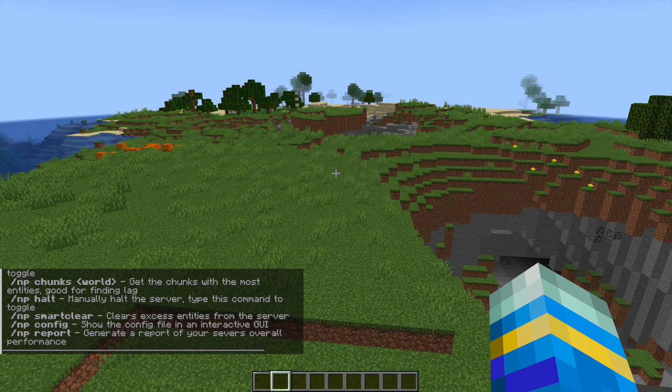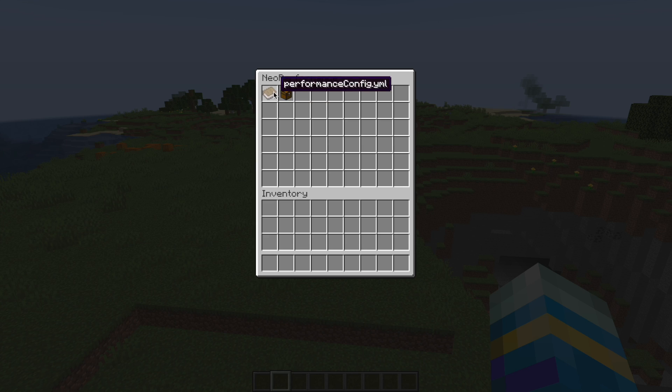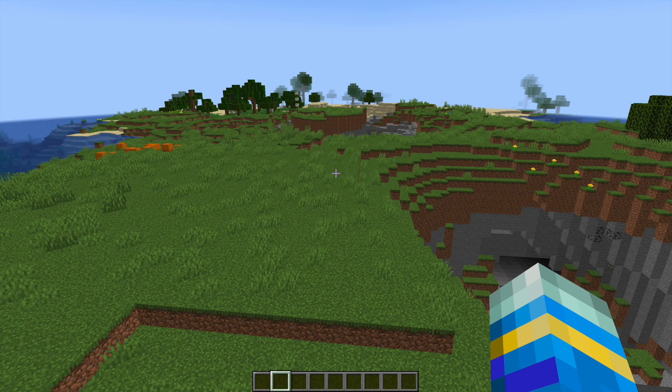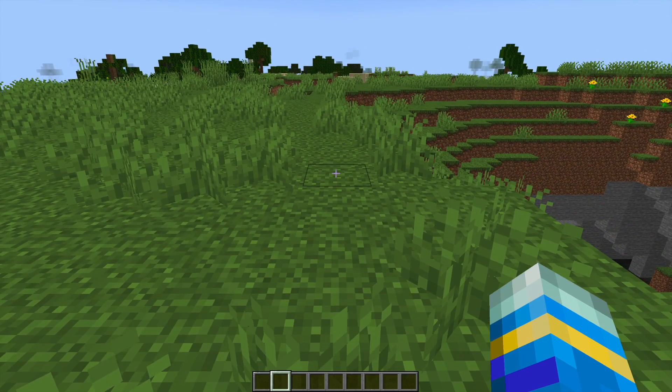The final thing we're going to briefly look at is the config inside the game. If we do /np config this is going to bring up a GUI — there's a language folder which is the chest, and the config.yml in the book. We can go into any of these settings such as halt settings, halt breaking — do we want that to be true or false? We can set that to false so when we halt we are not allowed to break blocks. You could edit the config file this way, though personally it's much easier in the config file directly.